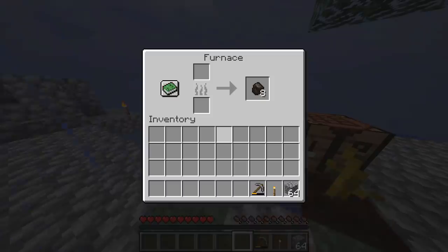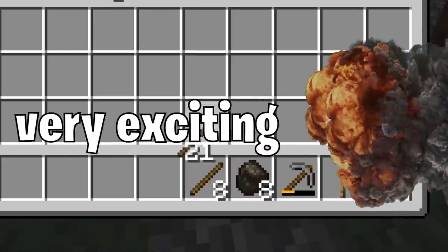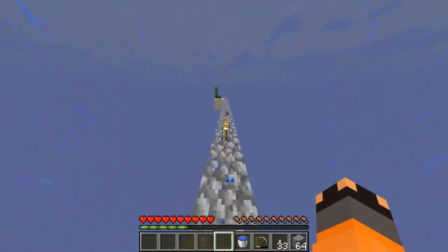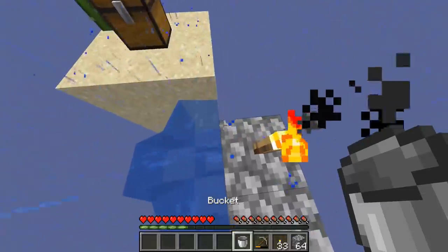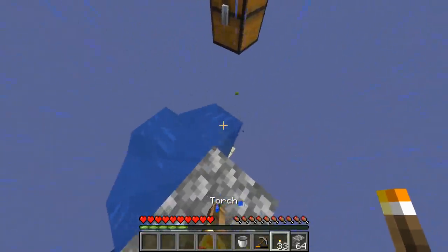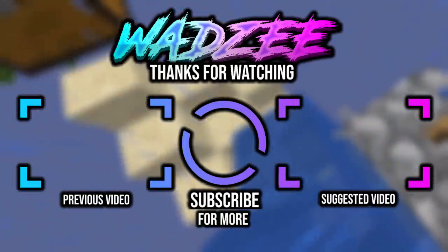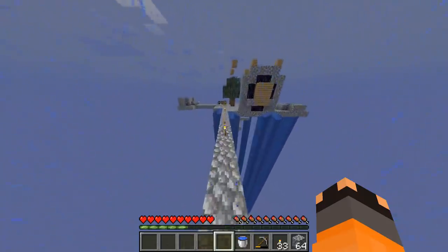We're back with a stack of cobble — unfortunately it's still raining — and we also have some charcoal to make more torches. You may be wondering why we need torches for this. If you actually play Minecraft you may already know, but for people who don't, I'm about to blow your mind. Oh no... oh no, we've actually failed Skyblock. I'm going to see if I can find a backup for this world and we'll start again.